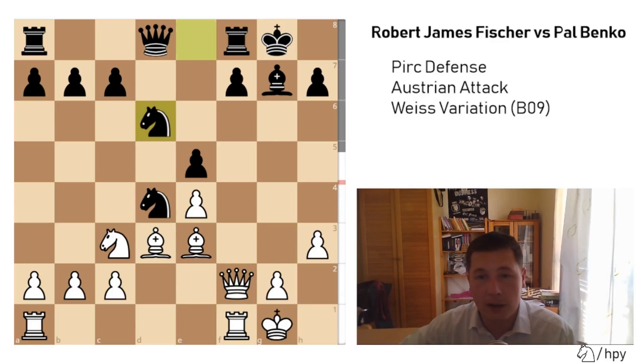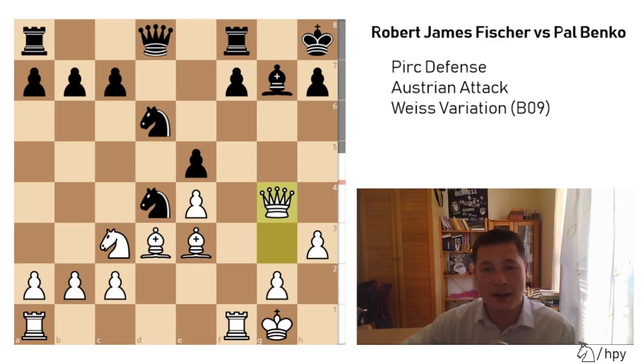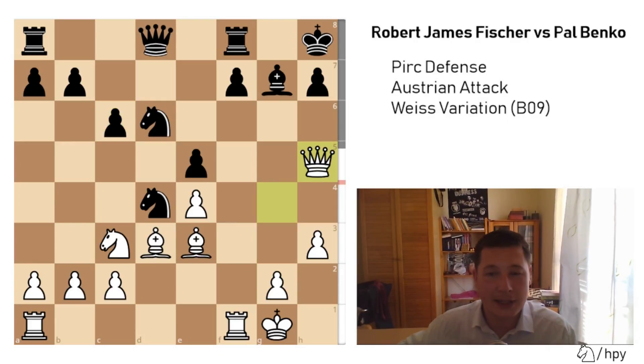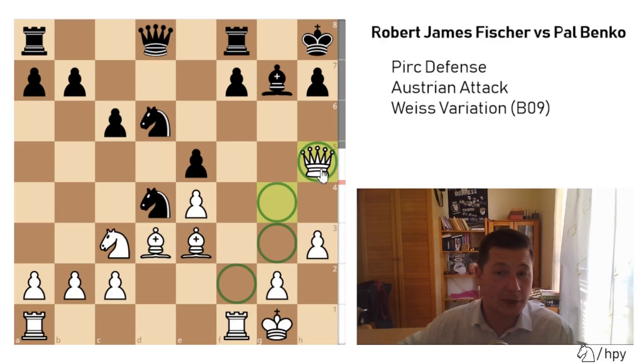Now Nd6, Qg3, Kh8 — getting away from the stare of the queen, because Bobby was threatening Bh6, at least exchanging the defender. Qg4, and now move by move Bobby is preparing to get the queen to the optimal square. c6, Qh5 — three consecutive queen moves from f2 to g3 to g4 to h5, four consecutive queen moves. The queen is now perfect here.